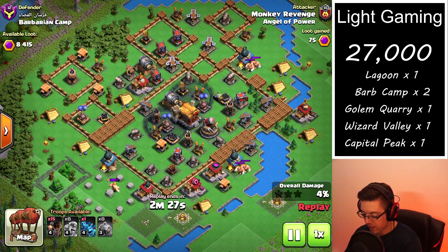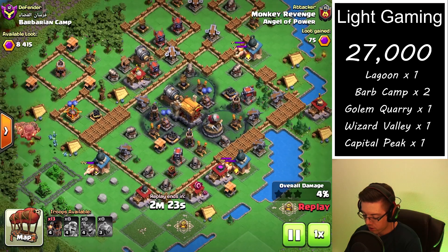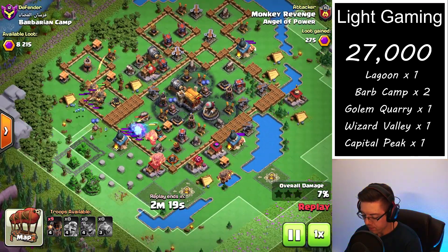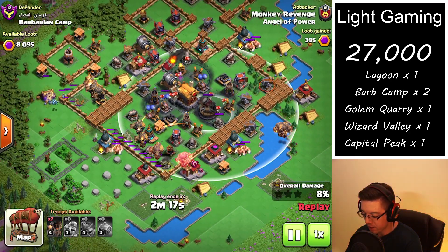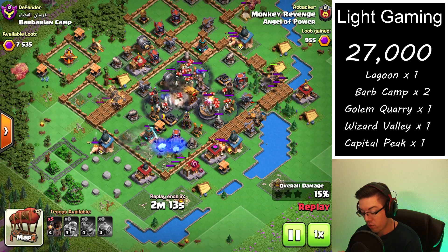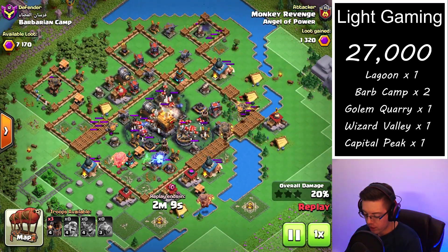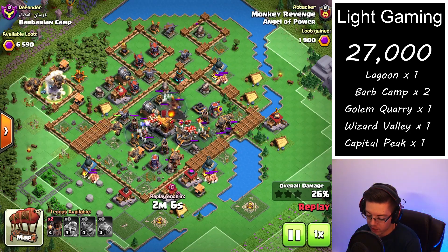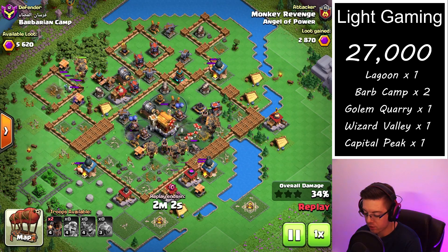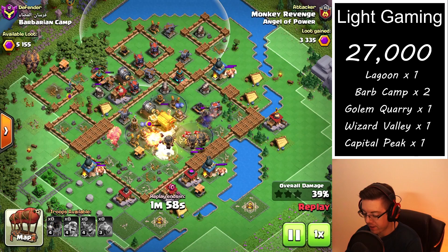Once the Barbarian goes down we drop the graveyards over each of the key defenses that we're trying to take out. It's a little bit strange to see a lower level rocket artillery but that is what these guys decided to go with. Now we're just trying to drop in one pack of balloons to clear out some of these key defenses on the left-hand side, because we want to try and wrap around the base to get to these back-end defenses.